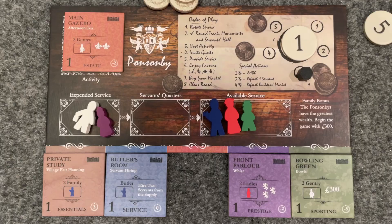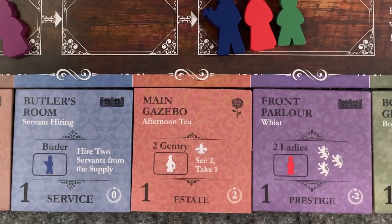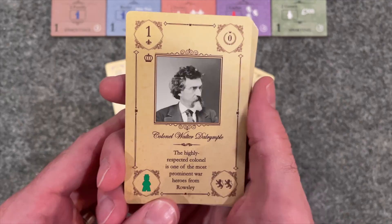Once an improvement has been used for its activity for the first time, it will flip to the side with the rose on it and return to your estate. You can host the newly revealed activity, but tiles with the rose will not flip back over when hosted. Find your family cards, which have your family's crest. Each family is made of a husband, a wife, an heir, and a daughter, though the Asquith family begins with an additional family member. Find the 15 guest cards with the crown symbol, shuffle them, and draw two to add to your family as your starting gentry deck. These aren't family members — they're more like close friends of the family.